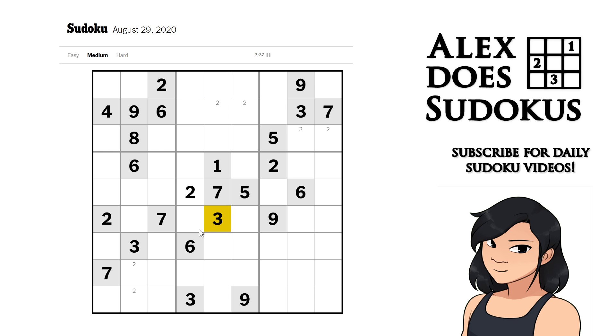I've gone through all the 2s and can't do any more pencil markings, so let's move on to 3s. This 3 acts on this column and that 3 acts on that cell — that actually leaves me with a pair of 3s down there.